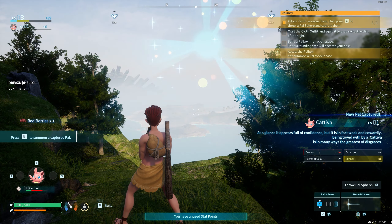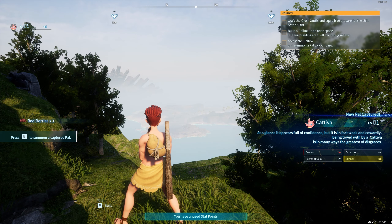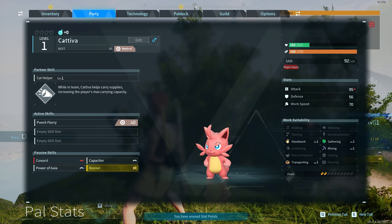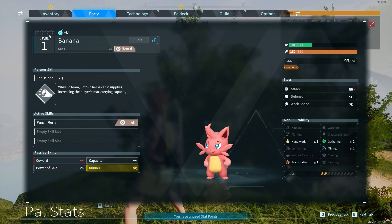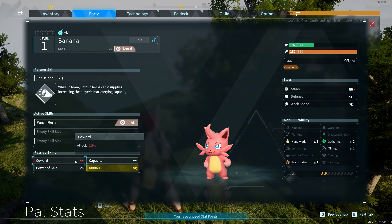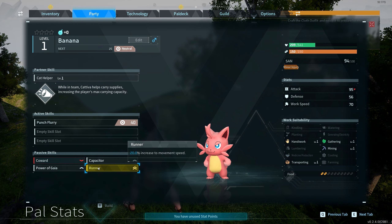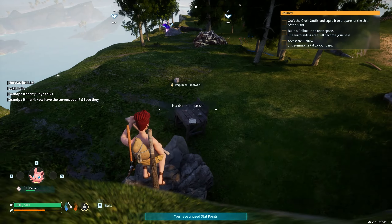This is the only pal I can capture at the Plateau of Beginnings — no Foxparks, none of the others. I have to name him. What's a good cat name? I'm going to name him Banana. Banana, my starting Cativa. His stats: he's a coward — that is horrible. Negative 10% attack, and the rest is all useless. Well, we have a cat for our first pal and things will be fine.